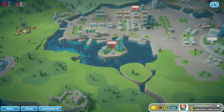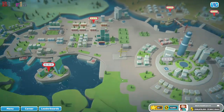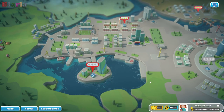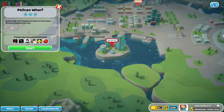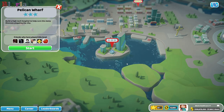Welcome to a brand new hospital. We are finally heading into the city and we're doing very well. Rotting Hill, we now have three stars - very happy about that. We can see the final level here. Croc and Bush are waiting for us, but there is one level between us and the final, and that is Pelican Wharf. Build a high-tech hospital to help cure the many illnesses plaguing the city. If you like research, this is the hospital for you.